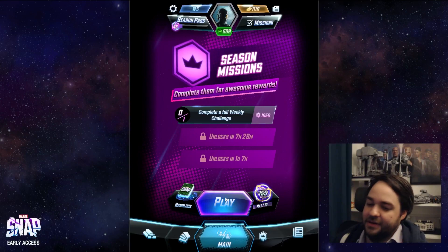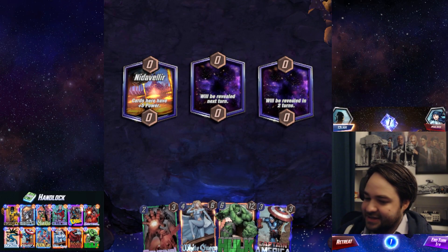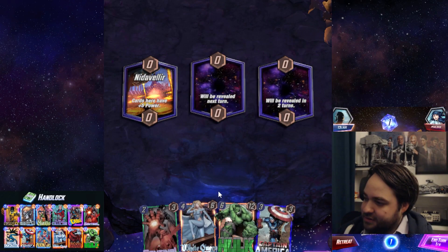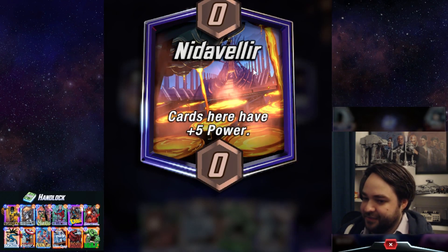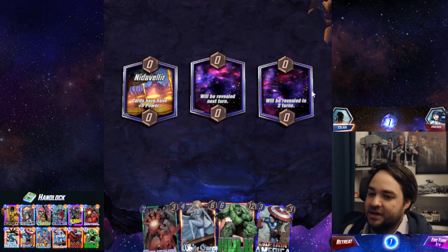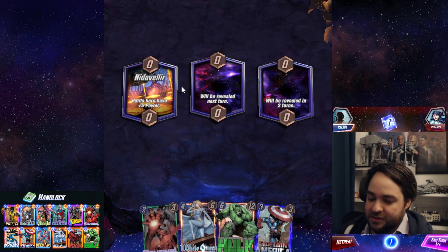Let's get into a game and I'll show you exactly how it works. The deck I'm playing is called Handlock — a Hearthstone reference. The purpose is to play cards that give me more cards in hand, then use Devil Dinosaur which gets more power based on how many cards I have in hand. The first location is Nidvalir: cards get plus five power here, so the more cards you play here the better. Each location is revealed turn by turn for the first three turns, and these can have a big impact on the game.